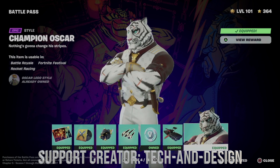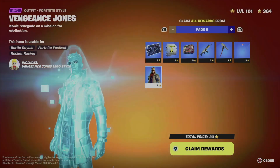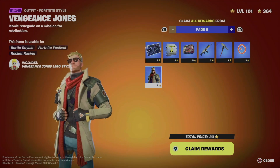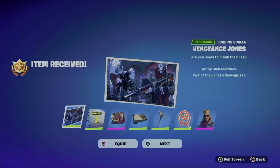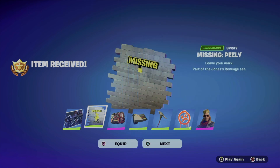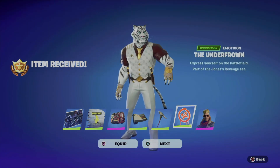Let's not forget about the glider — it's a really cool glider — and this style for the skin, which looks really cool. Anyway, we're going to move on to page number five since we just got everything from page number four. We're going to claim pages and claim all the rewards the same way — hold on to X and it claims everything.